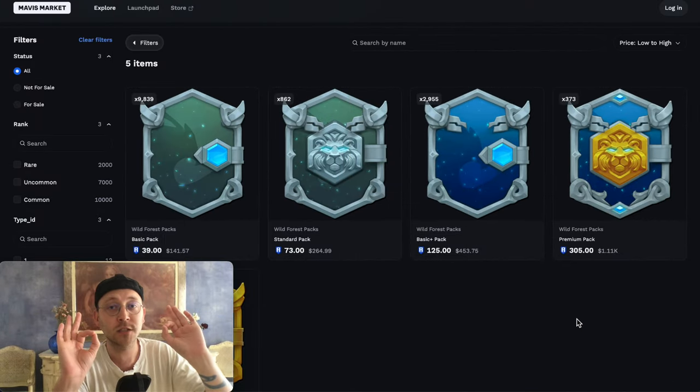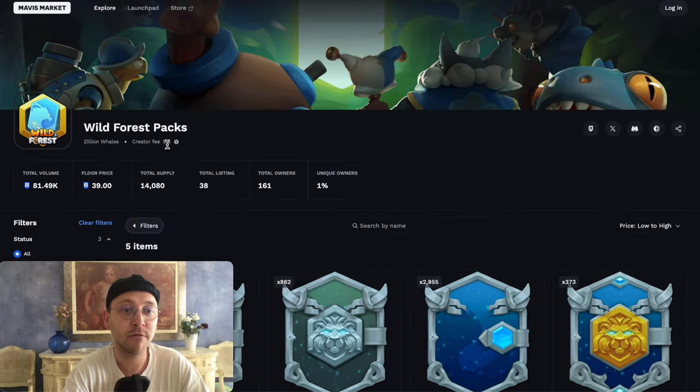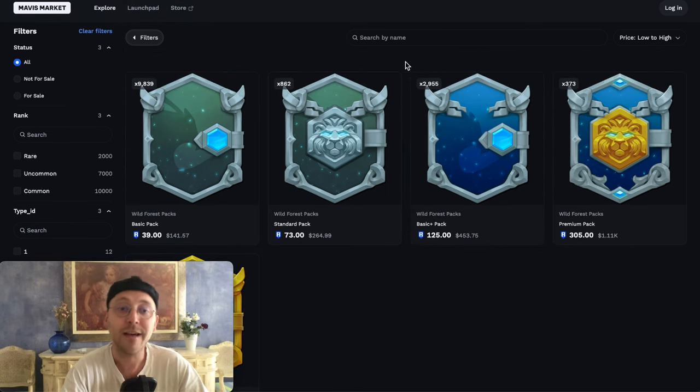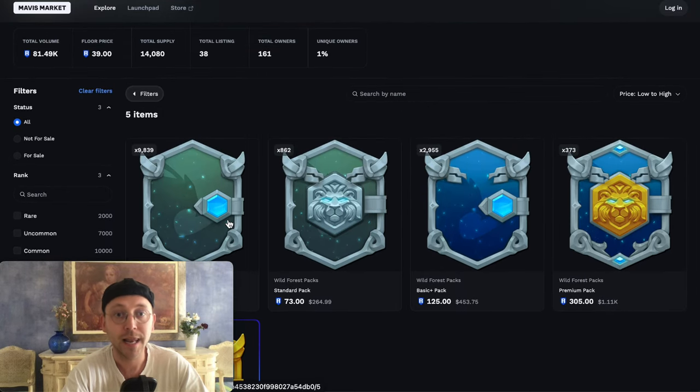First things first, we're going to talk about the different kinds of packs and what's actually inside them. Here on the Mavis Marketplace we can see the Wild Forest packs. Right now we have the Basic Pack, the Basic Plus Pack, the Standard Pack, the Premium Pack, and the Founders Pack. Let's have a look at what's inside each of them.